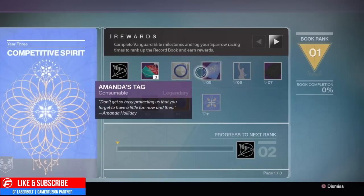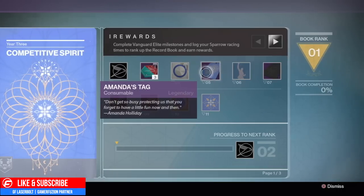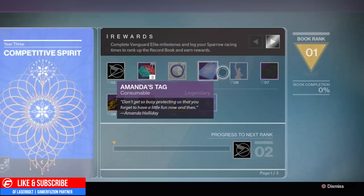Next up we have the Amanda Holliday tags. These are tags you're able to get for each individual vendor within the tower, and each one does something, but we don't know what. I've asked everybody and no one knows what they do, so I guess we're going to have to wait until December 13th to figure out what these actually do and what needs to be done to activate them.